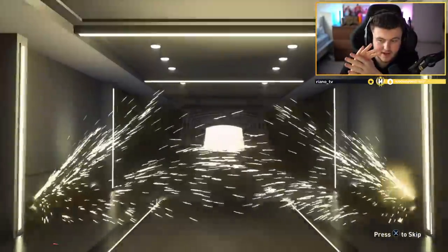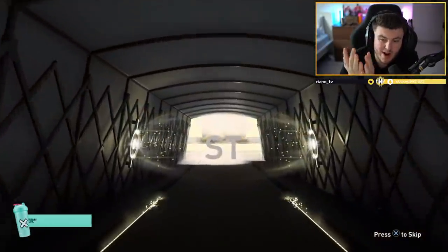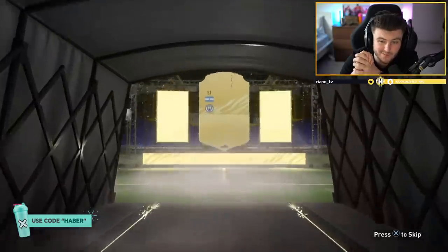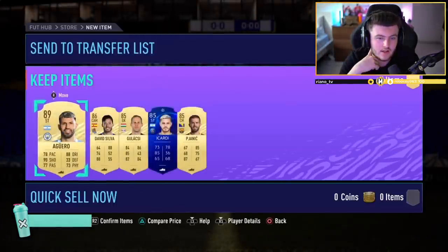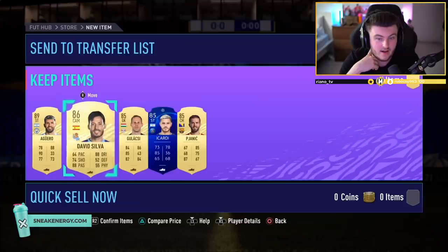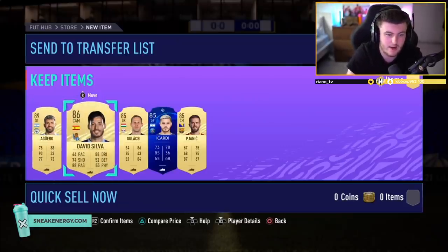We're still on the hunt for a special card that is not Ziyech. We've packed normal informs and stuff like that as well. Striker — Aguero again. 89 Aguero is always welcomed in these packs. He's going to get an end-of-an-era card soon as well, so I'm looking forward to that. Is this a Man City passing present pack or what? David Silva and Aguero reuniting again. Still not great.